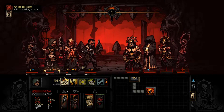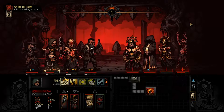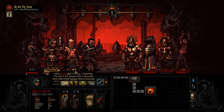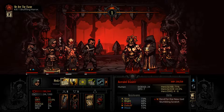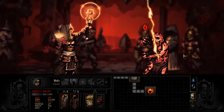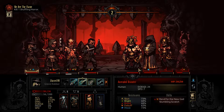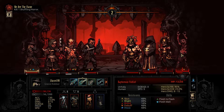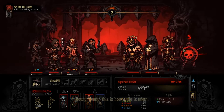Our last topic in this series of guides is going to be the endgame — in the immortal words of Doctor Strange, you are in fact in the endgame now. What I consider the endgame involves the Crimson Court missions and the Darkest Dungeon itself. The first tip I'll give you about the endgame is: do your homework.